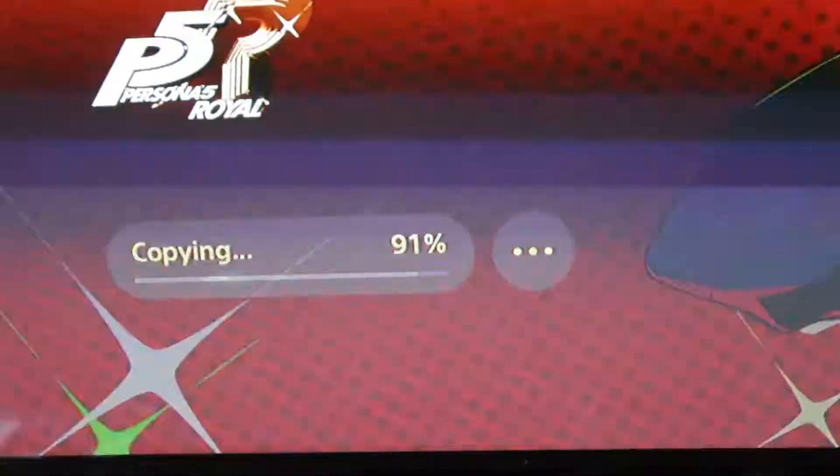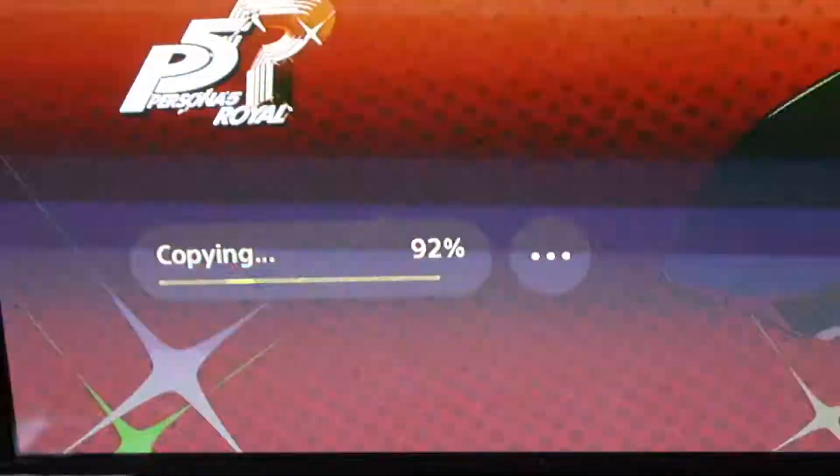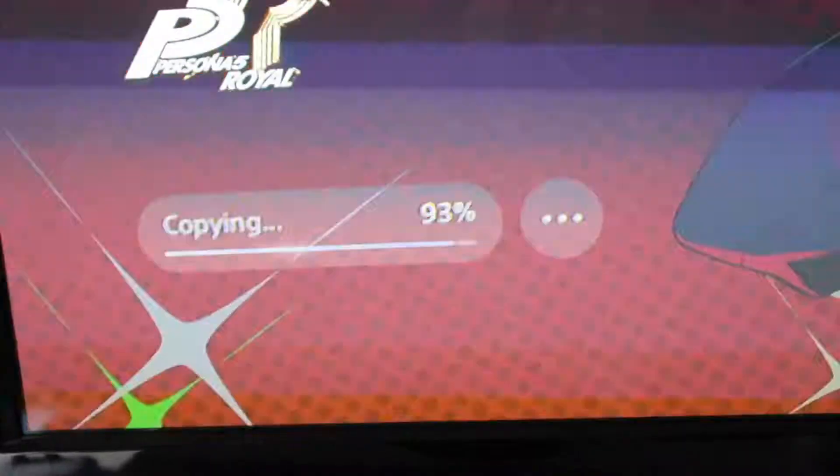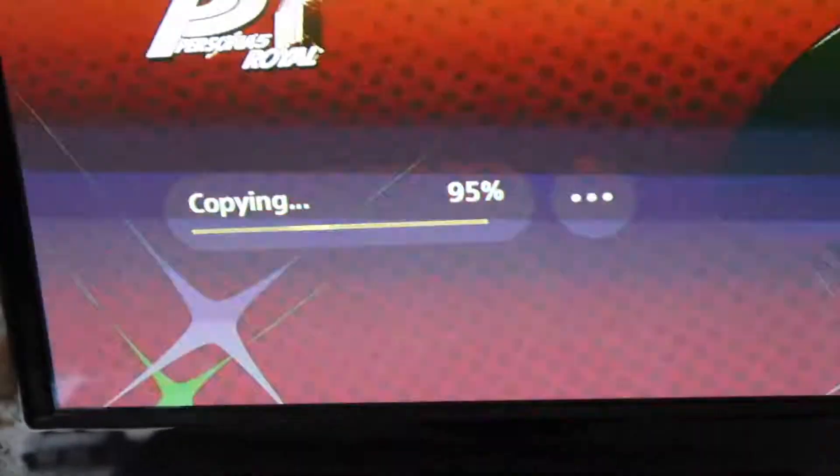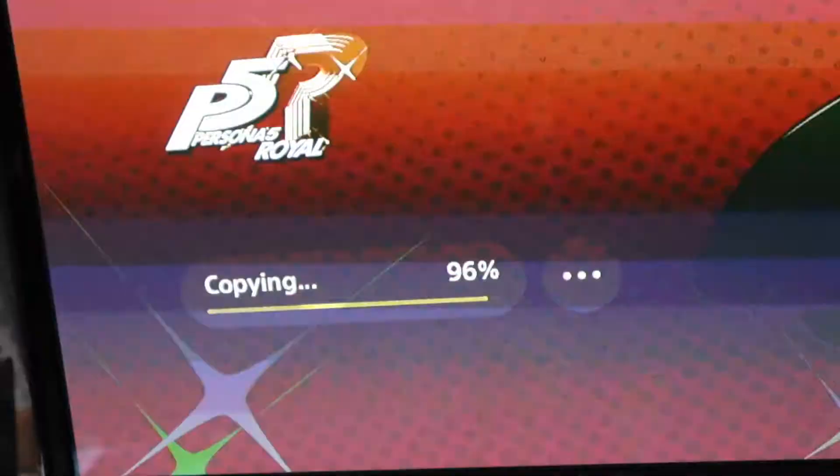When the PlayStation 5 is not in rest mode it copies a lot faster — you can see in real time it's going from 90 to 100% very quickly, compared to rest mode where I was gone for maybe 20 minutes and it only got to 60%.